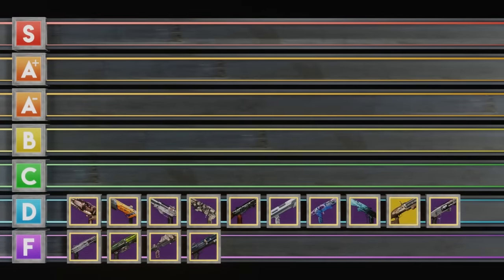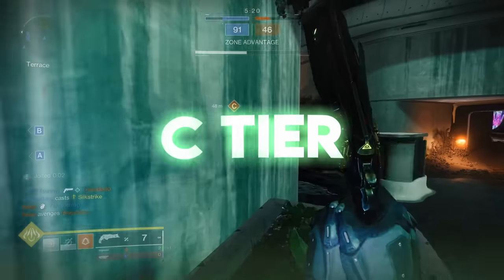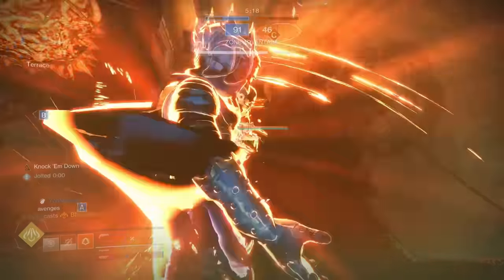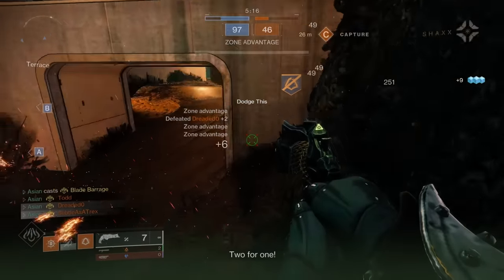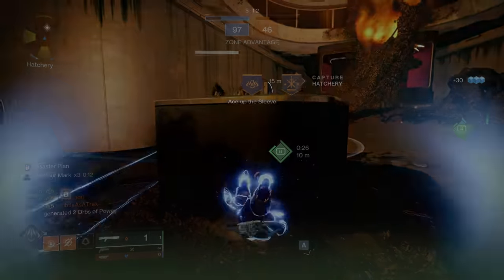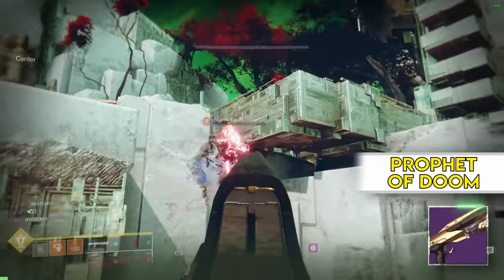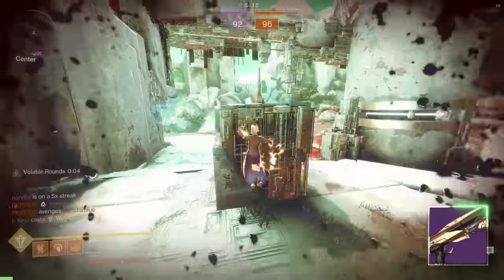C tier shotguns are noticeably better than the bottom two — they can do some serious work with good rolls and don't put you at a gaping disadvantage. Kicking this section off is the beautiful Prophet of Doom. You've got Opening Shot, a perk you're going to hear a lot of. It's very special even if toned down.